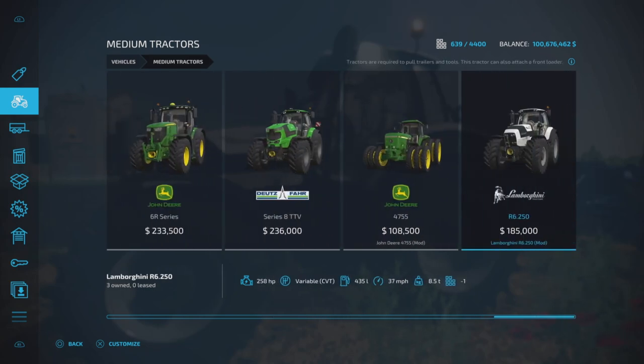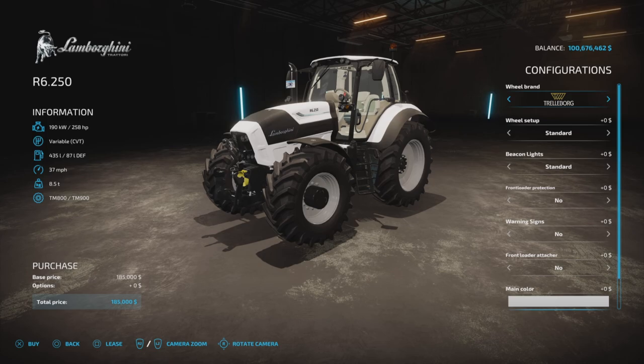And there it is, the R6.250. $185,000 for the base model, 258 horsepower, a variable CVT transmission, 435 liters of fuel, 37 miles per hour — so nice and quick — and 8.5 tons.